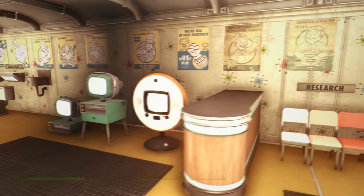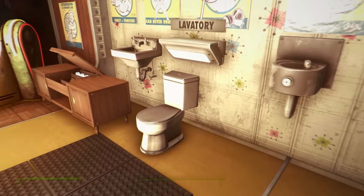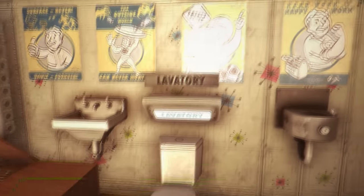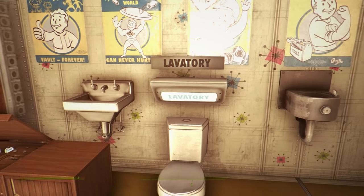Moving on, we also have a couple of new televisions, plus some different things for your lavatory — a chrome toilet, a fountain, and a sink. We also get some light-up boxed signs, so if you prefer those over the standard ones, you can use them. Pretty cool.